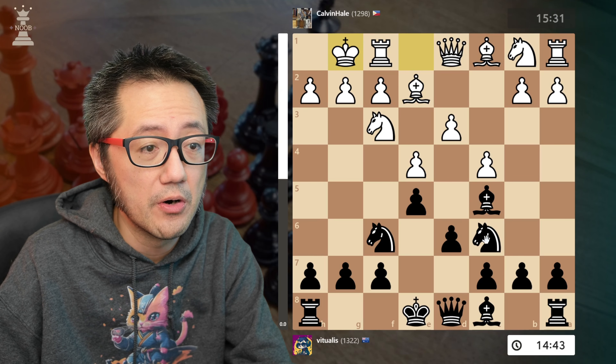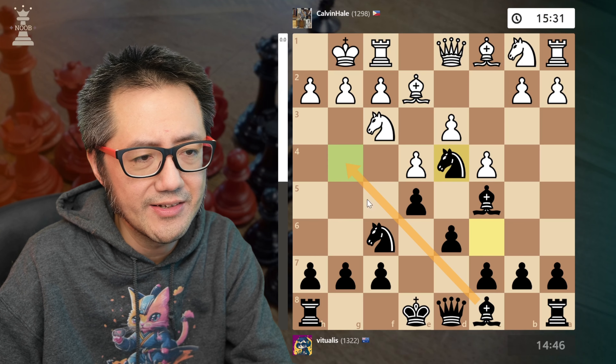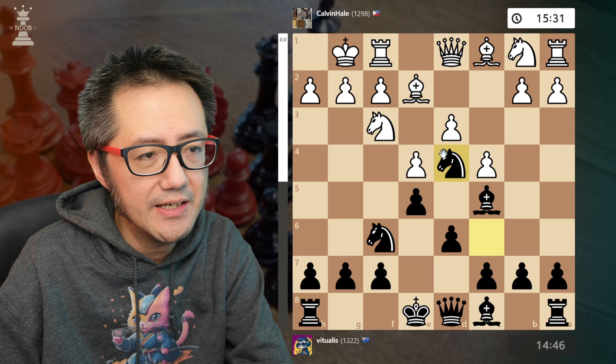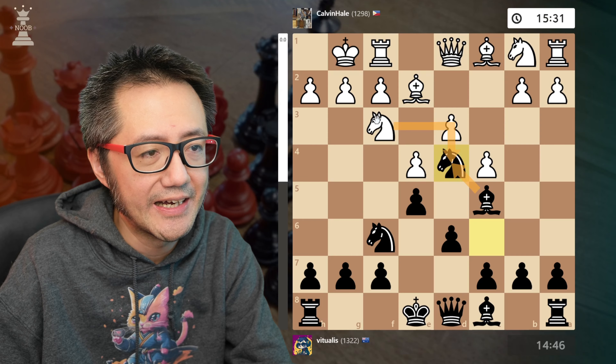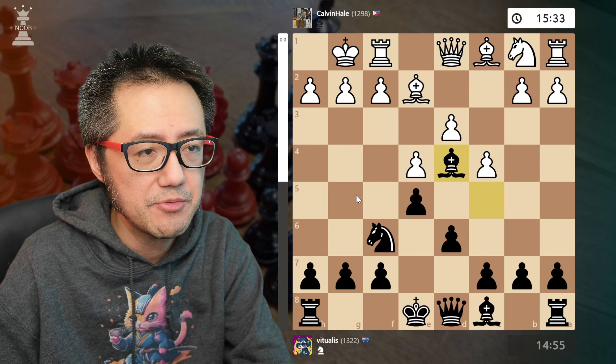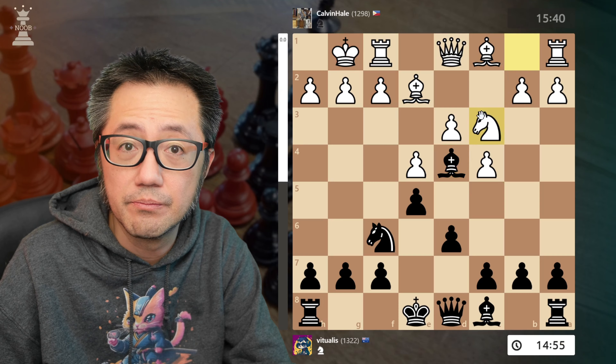I play my first somewhat provocative move, knight forward to d4. Stockfish reckons developing the other bishop first might be better, but basically White should take and I get rid of one of their defensive pieces. They capture, captures, captures, and now I've got my bishop in a very nice position — the f-pawn is of course pinned to their king.